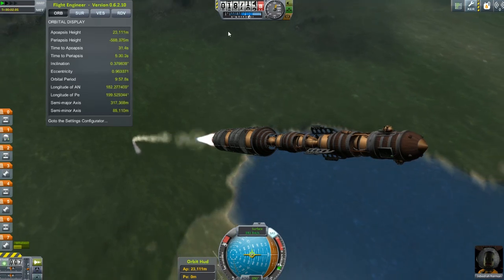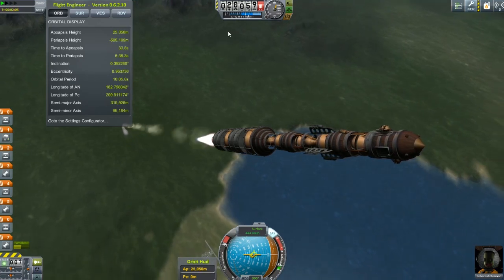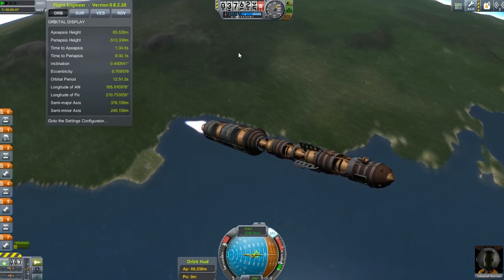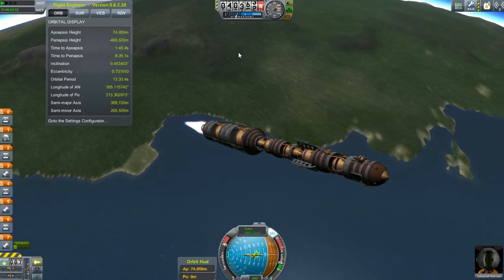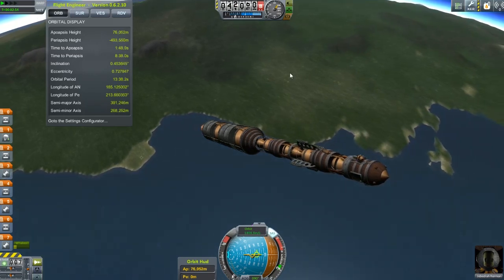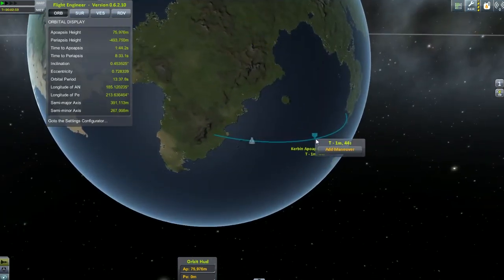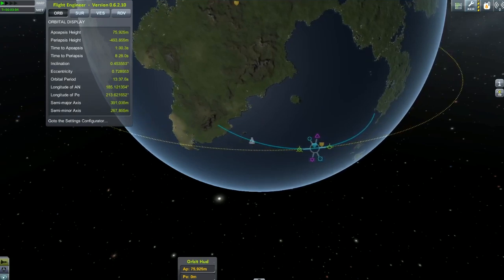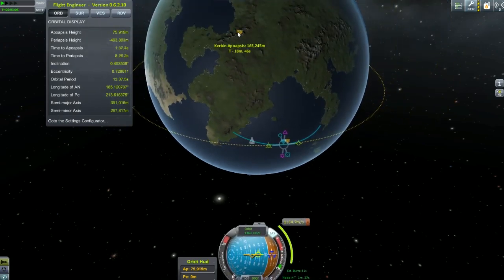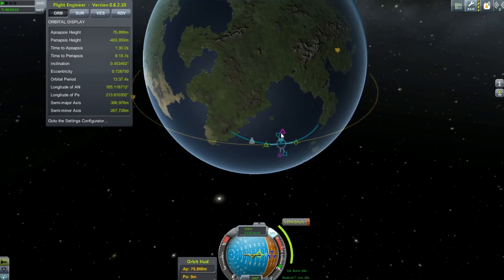I'm trying to get my horizontal speed. At 75 kilometers — there we go, 76 kilometers — we cut our engines. We do a circularization burn. I'm setting up my circularization burn. Okay, that's way too much, just drop it back down. 74, 76 — close enough.